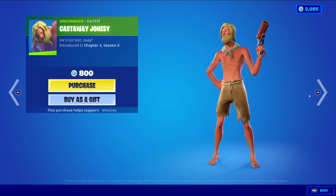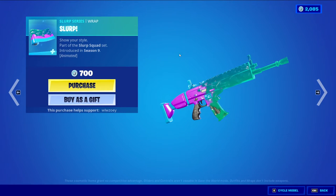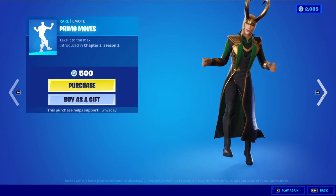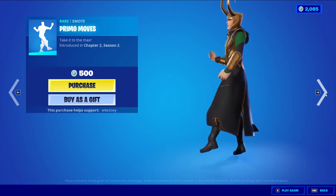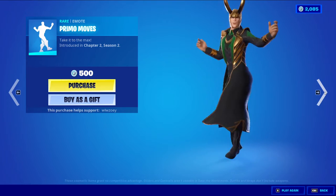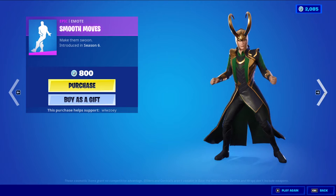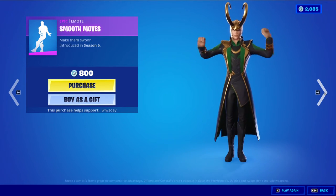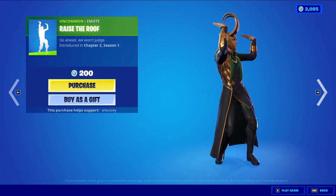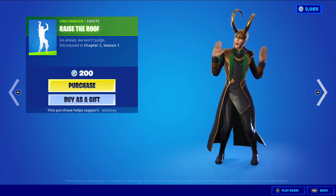Castaway Jones. Biz is here with the bat bling Glow Jet — very cool. Slurp, goes very well with the new bat bling we got yesterday. Primo Moves is back. Smooth Moves. Raise the Roof. Very cool.